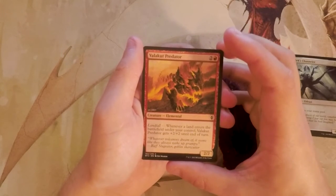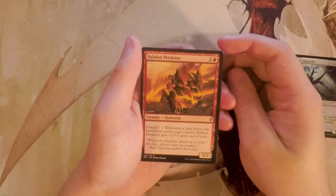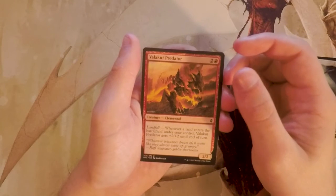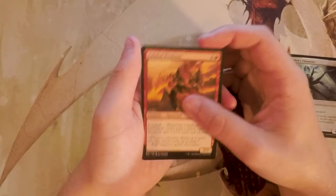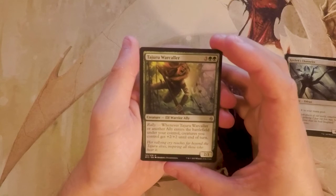Valakut Predator is a 2/2 for three with Landfall — whenever a land enters the battlefield under your control, the Predator gets +2/+2 until end of turn. I really like this card; I think it'd be an all-star in a red-black aggro shell, which seems like a really open deck. But I still think I like the Channeler more.